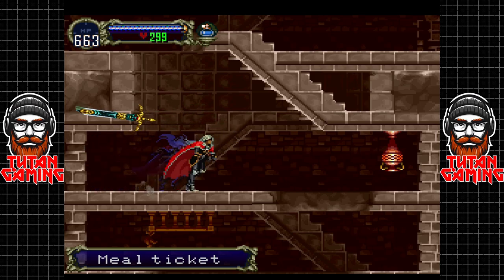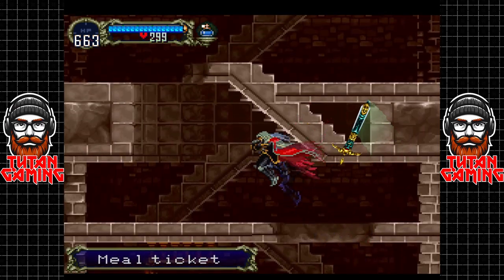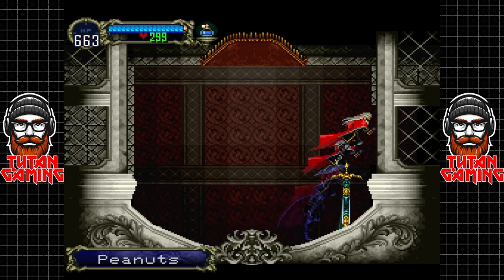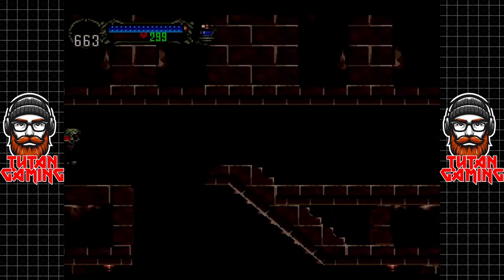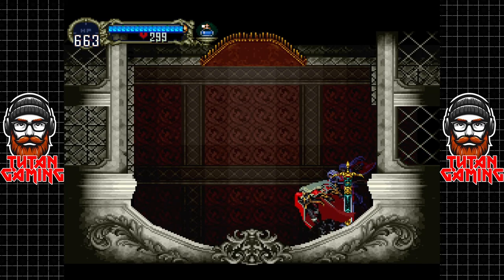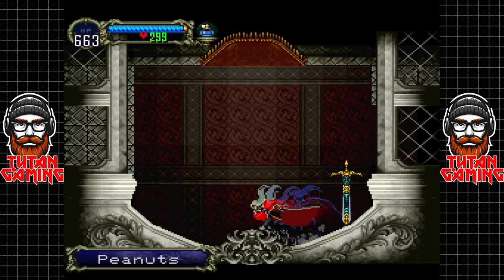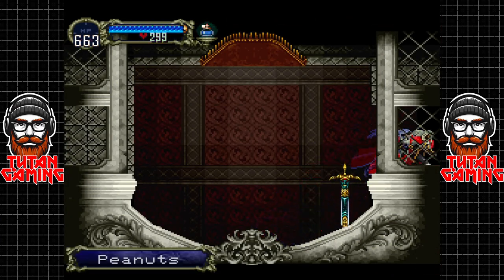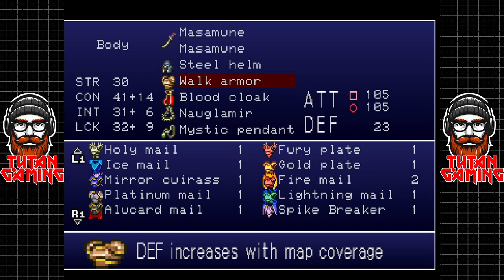If we come back here, kind of the same as when we were in the original castle, we can find some meal tickets. There's an interesting item through here - peanuts. If we keep coming out of this room and going back in, we can collect an unlimited supply of peanuts. Now that might sound like a good thing - an unlimited source of portable health - however, peanuts are a pretty crap item, and I'll explain why.